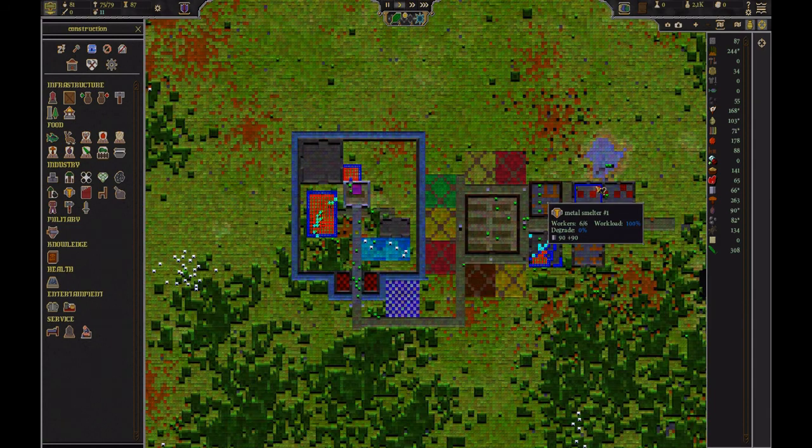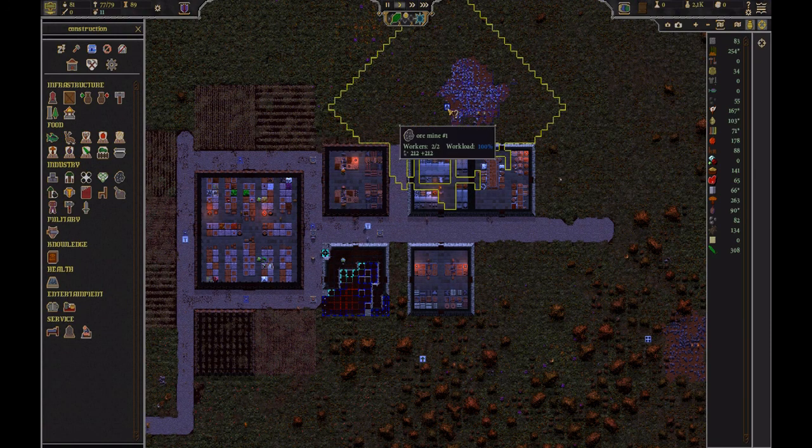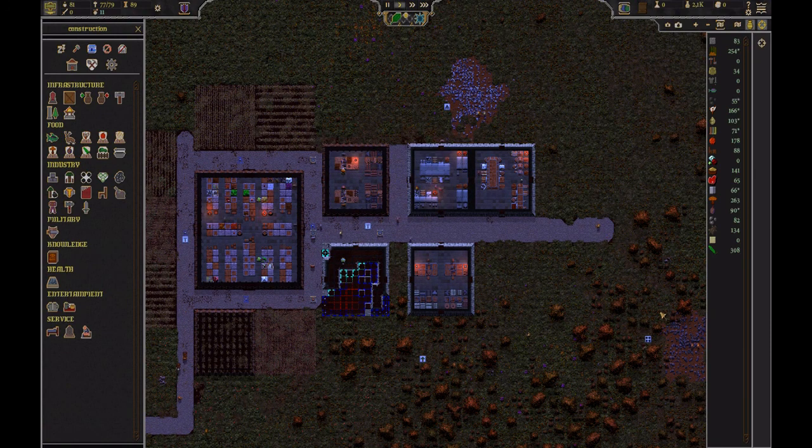This is where I'm building my industry. That's the first one — my carpenter, and a metal smither, which is getting resources from the ore mine there and the coal mine over here. The metal will go into the metalsmith and then come back out and go to the warehouse. I make it so it's all close by each other so that they move quickly back and forth.